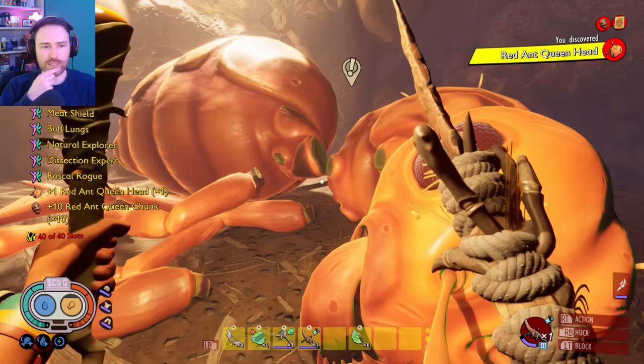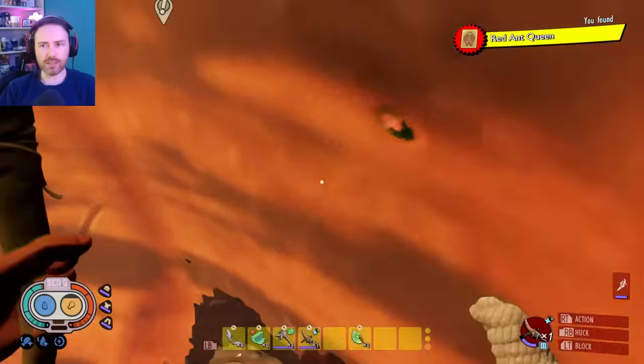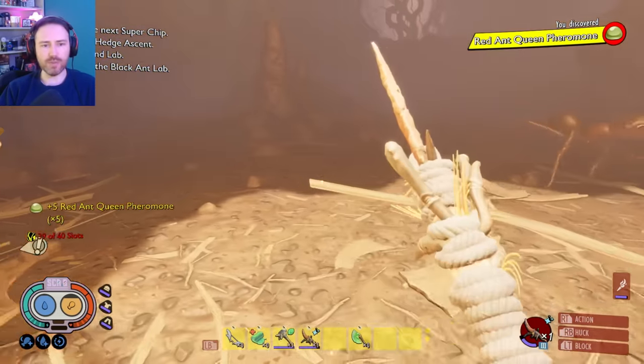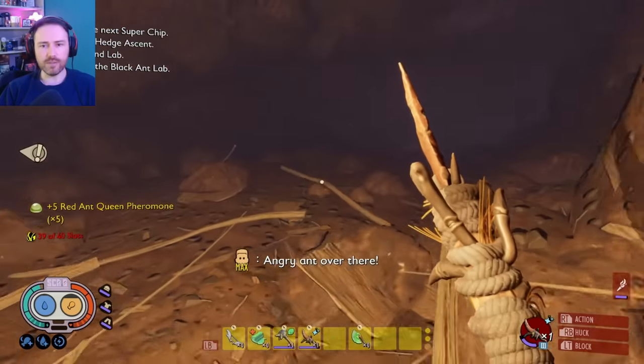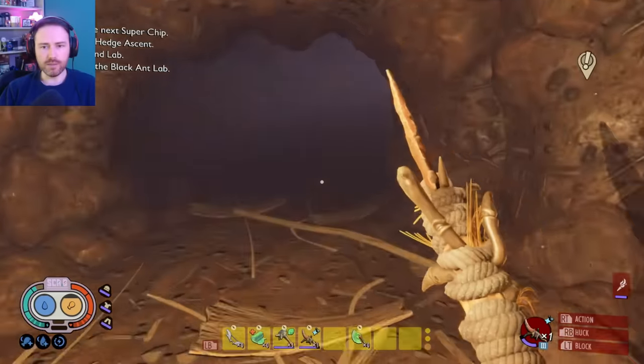From killing the Ant Queen you'll get a Red Ant Queen head, 10 Ant Queen chunks, gold cards, and some Ant Queen pheromones. So you get all the stuff you need to go ahead and make the brand new Ant Armor and Scepter.